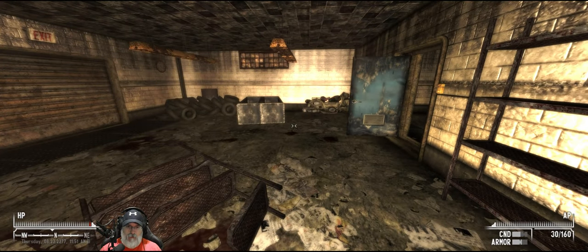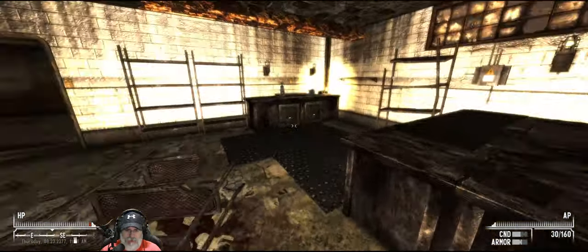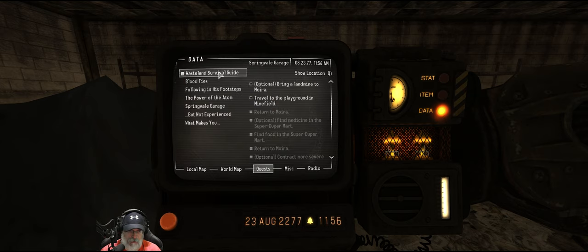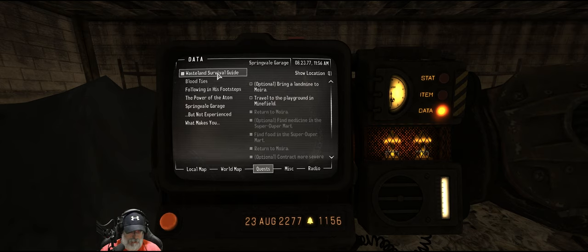Welcome back everybody to Fallout. We're playing on a Tale of Two Wastelands overhaul with the Capital Punishment mod. We're going to set out and wander further away than we have so far from the Megaton area. Looking at the quests, we're going to continue working on the Wasteland Survival Guide for Moira, and depending on how things go, we may also do Blood Ties.